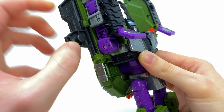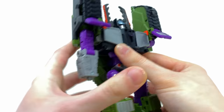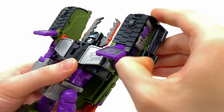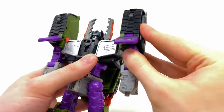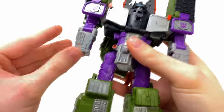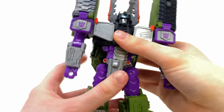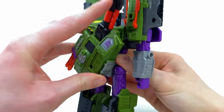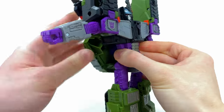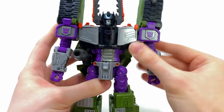Take the little purple panels, hinge them upwards so they groove over the orange sections, then hinge the shoulders down. Do the same for this side. Next, take the chest piece, pull it away from the body, take this panel and slide it inwards. Then snap that back in, fold these panels down, detach the arms, bring them all the way down, and snap them into place. Flip out the wrists on both sides and straighten up the torso.